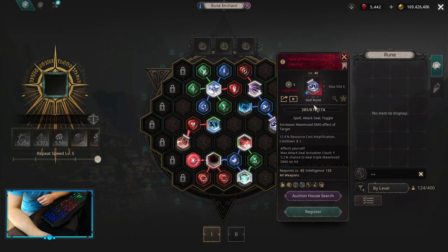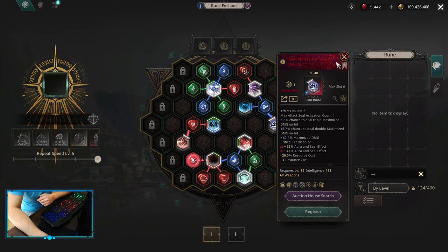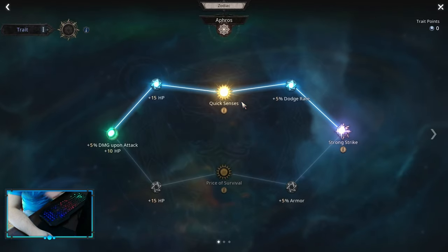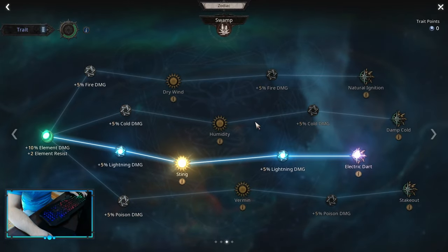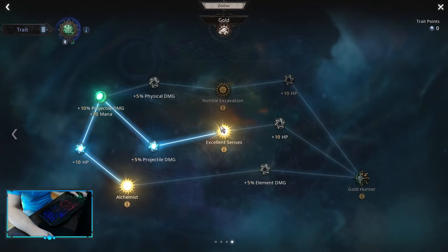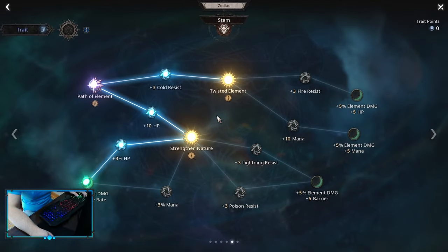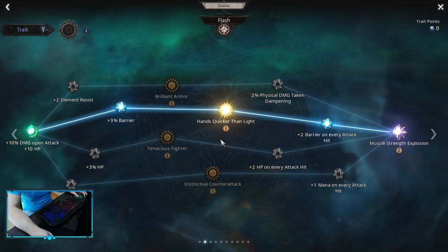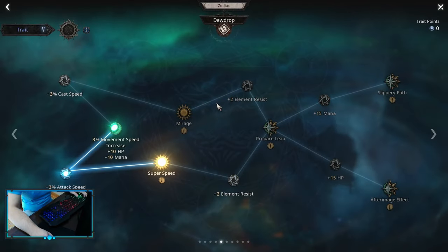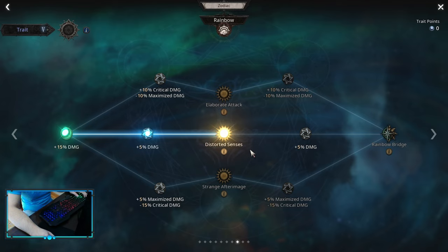And of course, because we are a Maximized Build, we want to use Seal of Persistence. No other Seal is going to work well for us, so this is a must. For Zodiacs, we start with Aphros, into Swamp, Gold, Stem, Flash, Dew Drop, Rainbow. Also, Distorted Senses is a lot of damage.